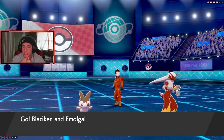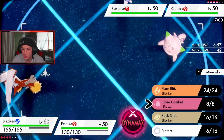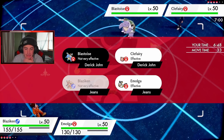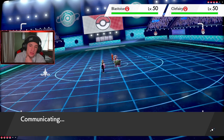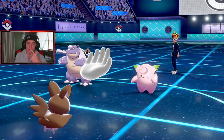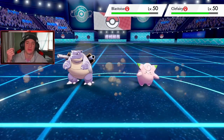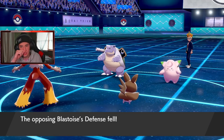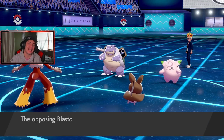He leads Clefairy and Blastoise. I think I just Protect this turn — he might Shell Smash, and I don't really like that. I think it's going to be Follow Me into Shell Smash and then Dynamax — that's the play. He's going to Follow Me, hopefully we get the flinch and can Taunt this thing. Come on, give me the flinch on the Blastoise! Taunt goes through beautifully. Blastoise is getting swapped — we're swapping into Gastrodon here, and then we're going to Nuzzle that thing.